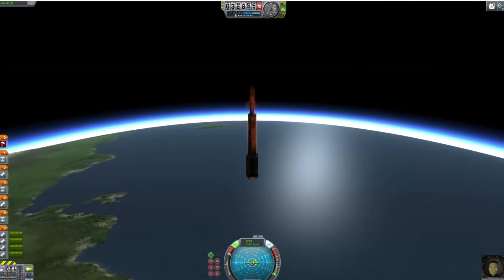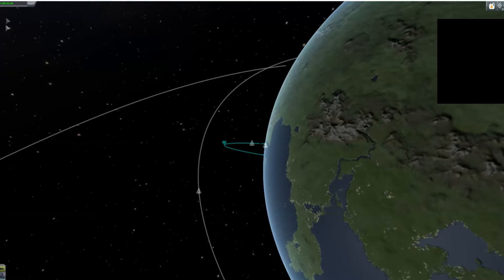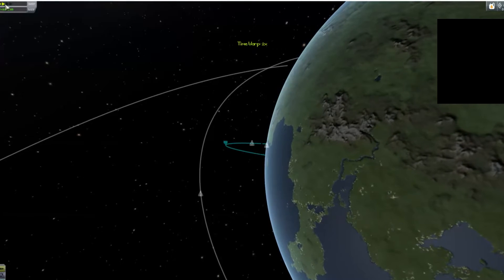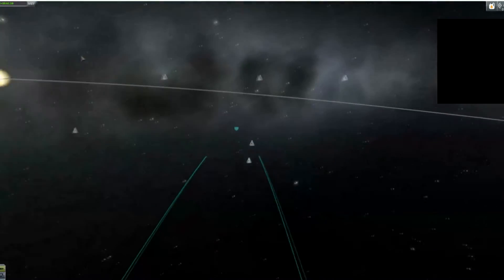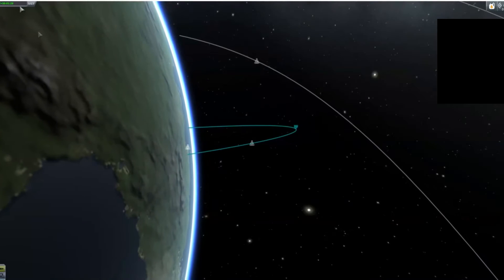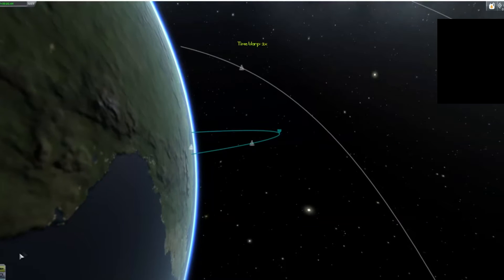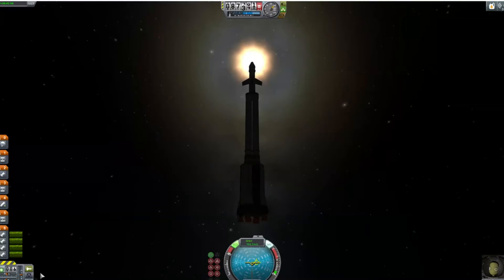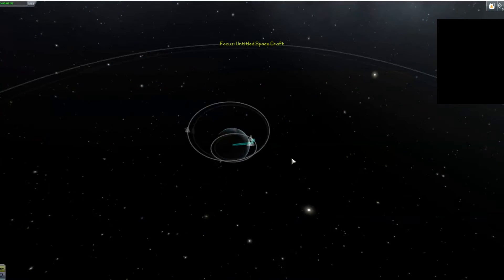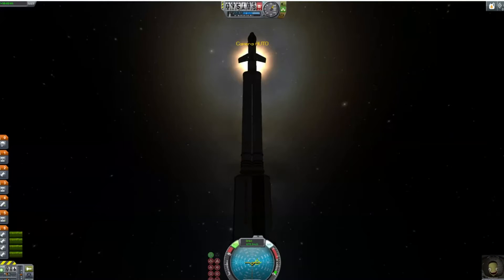I hit the space bar to go to stage five. This is the orbital map view. When I reach that little marker, that means I'm at the farthest point from the earth. I'm going to wait until I get to that marker before going to stage four, because stage five is just shooting the empty thrusters outward. We're gonna try to go to the Mun — well, it's the moon, but they call it the Mun in this game.